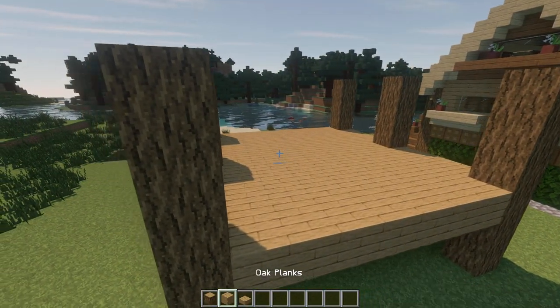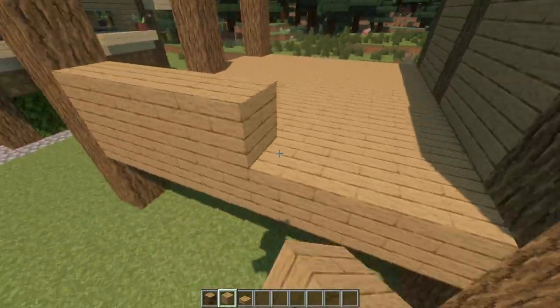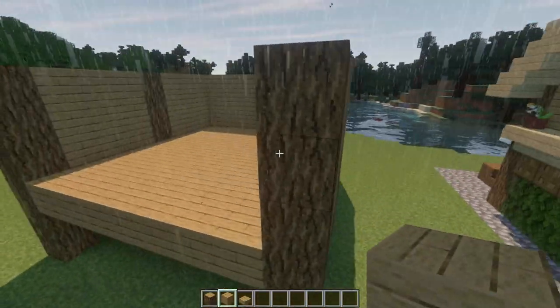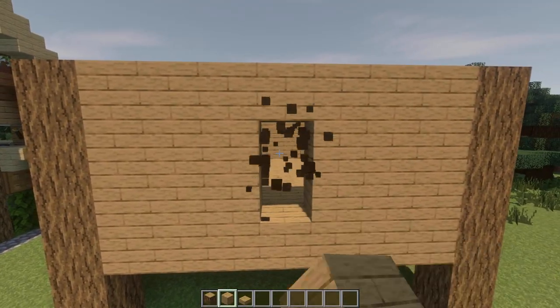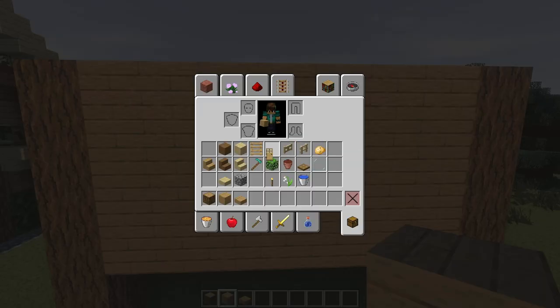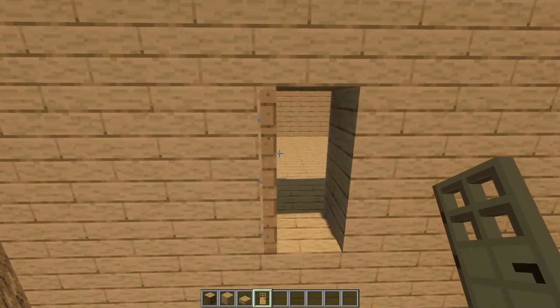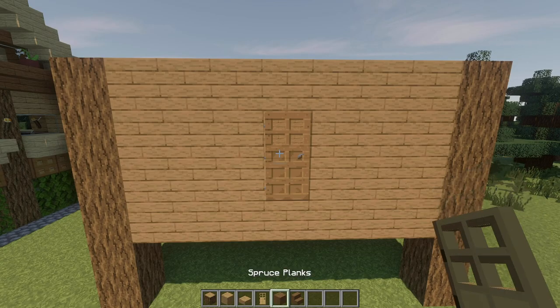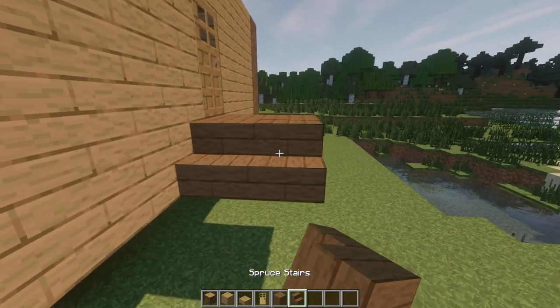When you're done, just complete the edges with the oak planks. Remove two blocks and put the door inside of it. I am going to use spruce planks and stairs for making the entrance. For that, just put two spruce planks under the door and switch to the stairs and follow my steps.